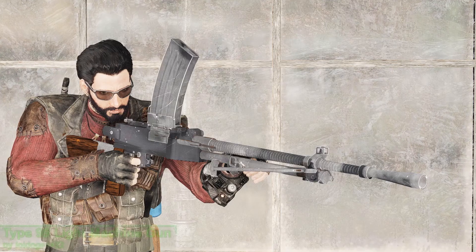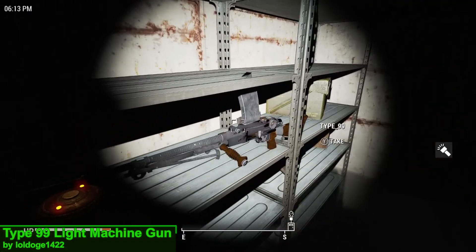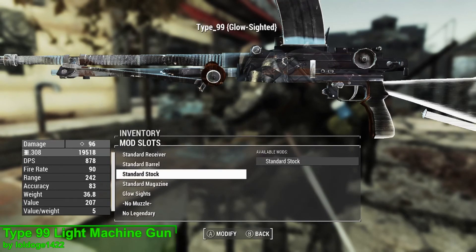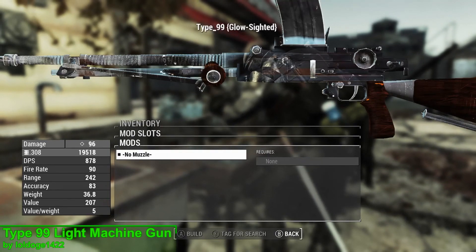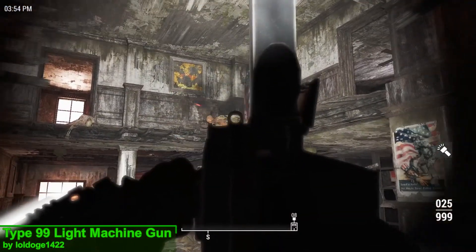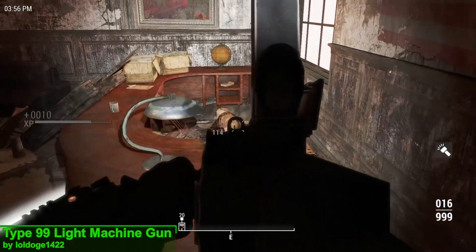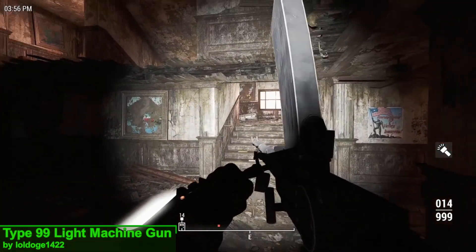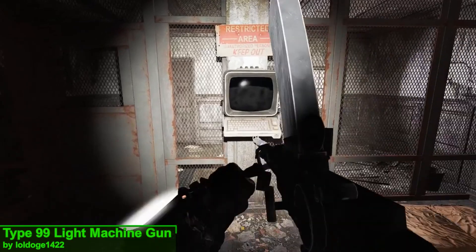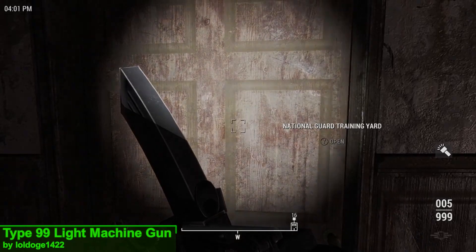This week's weapon mod is the Type 99 Light Machine Gun, and you can acquire this weapon from the armory inside the Yangtze. In terms of upgrades you have the choice of five receivers, one barrel, one stock, one magazine, two sights, no muzzles, and finally a choice of bipod. This weapon uses the same animations as the Bren Gun covered back in episode 48, which is probably why it reminds me of it, but one key difference is that you can actually see down these sights. Unlike the Bren Gun, this weapon doesn't have an add-on mod to increase its customization, but not every weapon mod needs a crazy amount of customization.